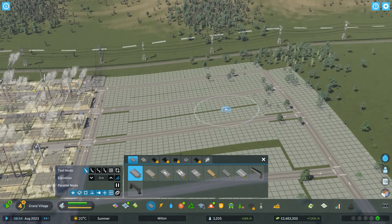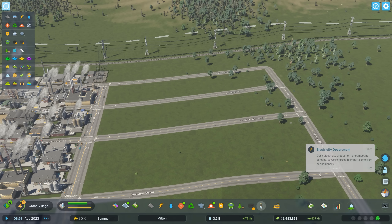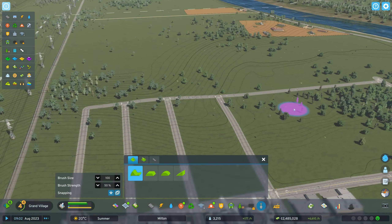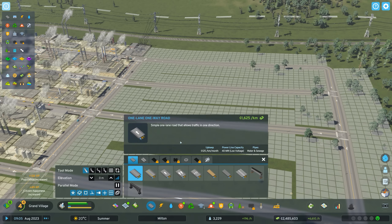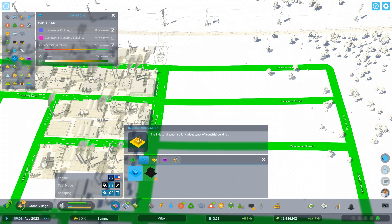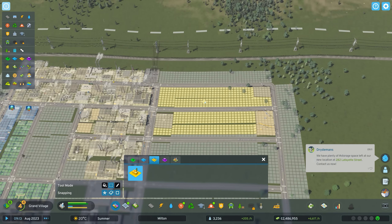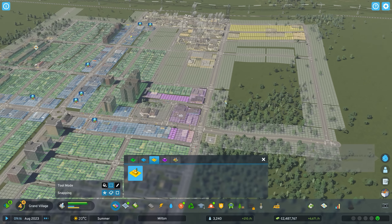Oh, it's on a hill! The developers have recently just added contour lines — look at that, those look fantastic. That makes it much much easier to see what kind of terrain you're dealing with. Let's zone a ton of industrial because we have quite a bit of demand right now — let's try to quash that.